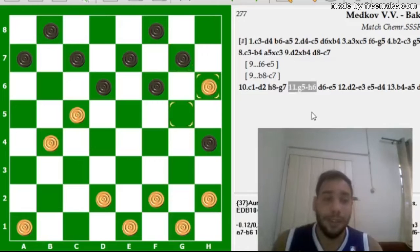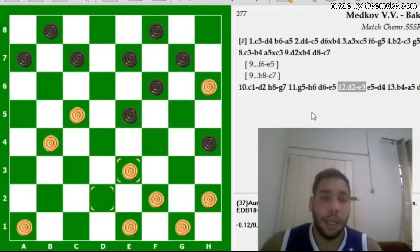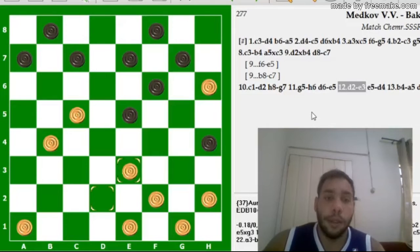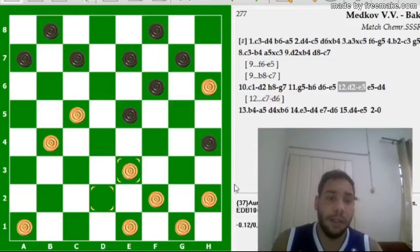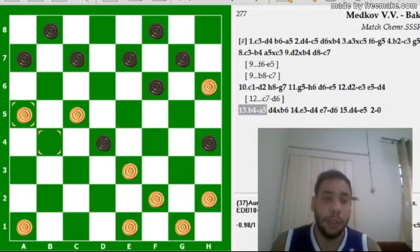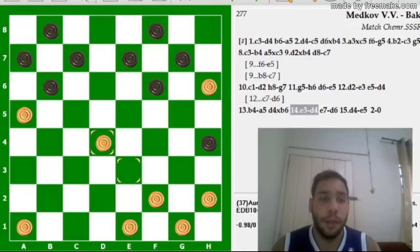Aqui as pretas já estão em uma posição muito desfavorável. D6, E5. E aqui é um lindo lance: D2, E3. Aqui é um lindo lance mesmo. Apesar de estar em empate — empate não — mas daria mais jogo se jogasse o C7, D6. Aqui as pretas entraram E5, D4 e as brancas sacrificam a peça e jogam E3, D4. Um remate muito bonito do Medicov.